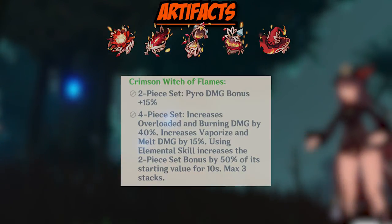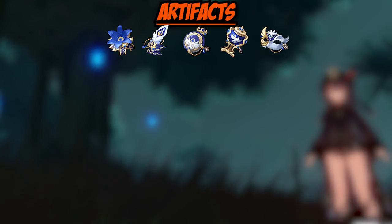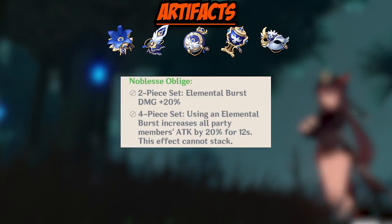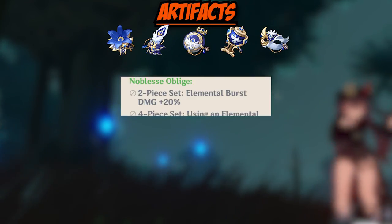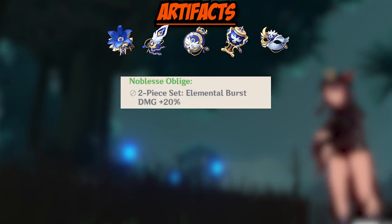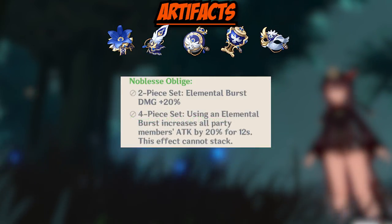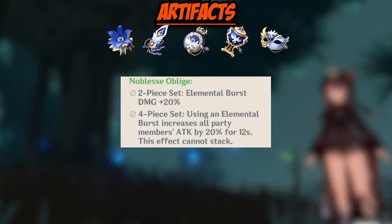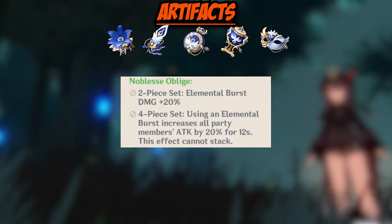Just because that's the ideal set doesn't mean it's the only one available. The next set is Noblesse Oblige, which I think is the second best artifact set to run on Hu Tao if you want to run her as a sub DPS. It allows her burst to do a lot more damage, but I don't recommend running a full four-piece set. I recommend instead running two-piece Crimson Witch and two-piece Noblesse. If you are using her primarily for her burst, maybe a four-piece is okay, but not ideal — Hu Tao's bread and butter is her elemental skill, Guide to Afterlife.